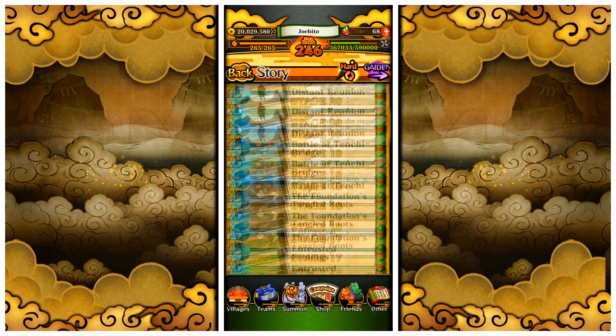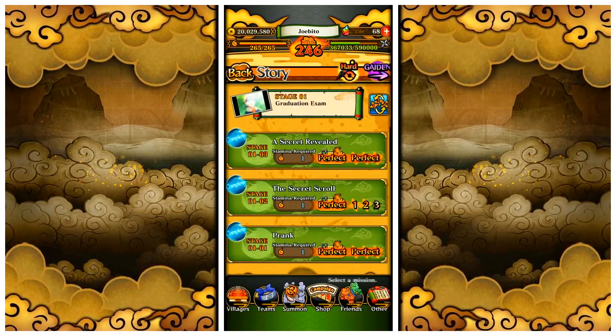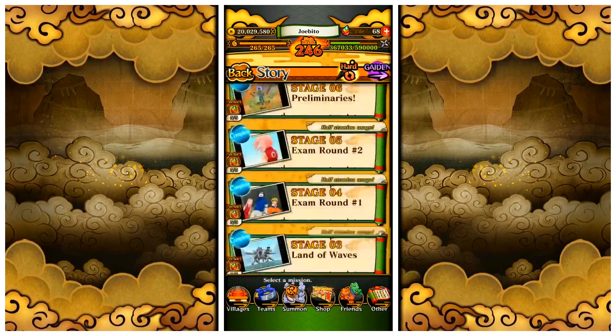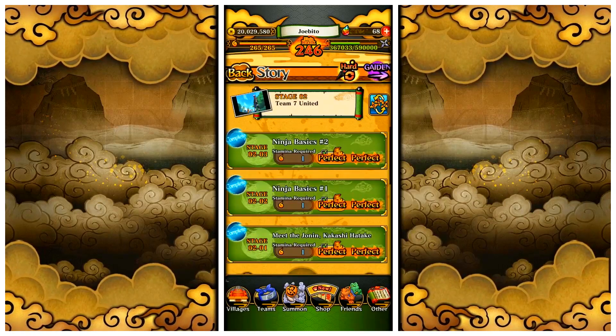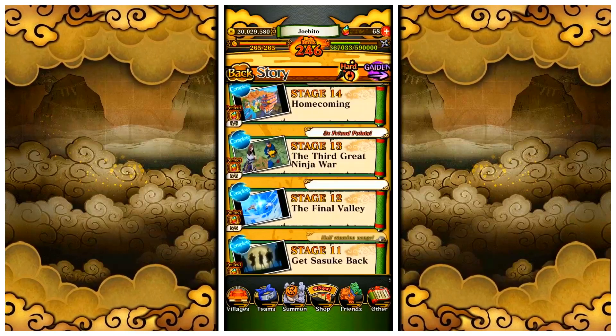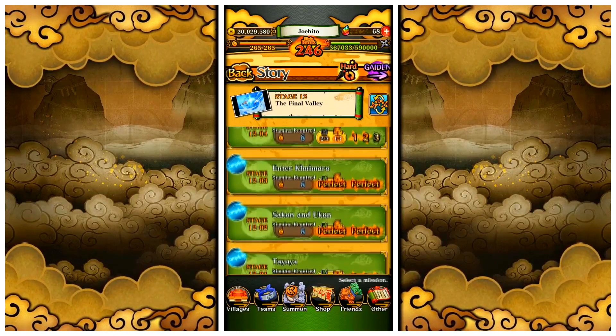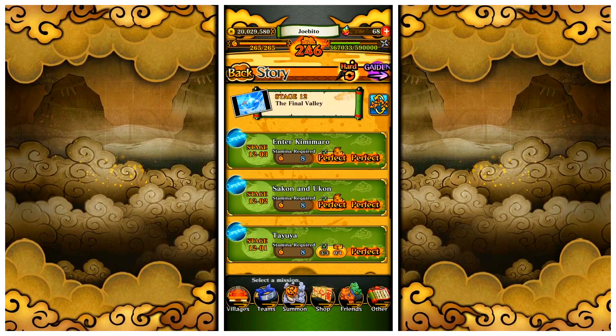The story mode for Naruto Blazing was simple but a good representation of Naruto's story overall. It went all the way through Part 1 and the beginning of Shippuden. The main incentive were the pearls, which you would get 5 for each chapter you completed. This was a simple way for new players to learn the gameplay and mechanics while also getting the main currency to unlock new units. There was even a hard mode for players who needed more of a challenge while giving separate rewards.